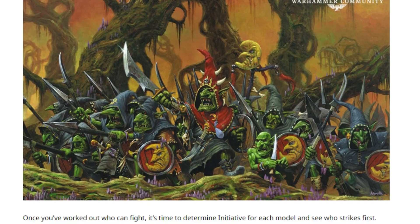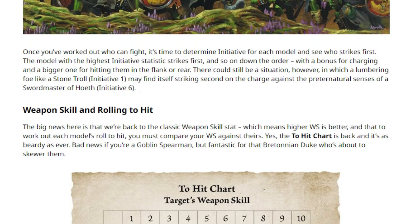Once you've worked out who can fight, it's time to determine initiative for each model and see who strikes first. The model with the highest initiative strikes first and so on down the order. That answers my question about chargers — it comes down to initiative, so that's coming back. There's also a bonus for charging, and a bigger one for hitting them in the flank or rear, so that has an initiative change.